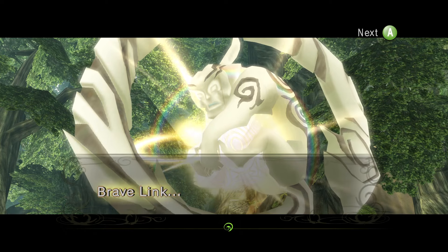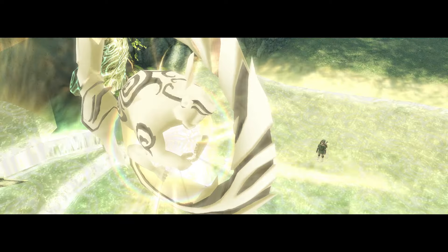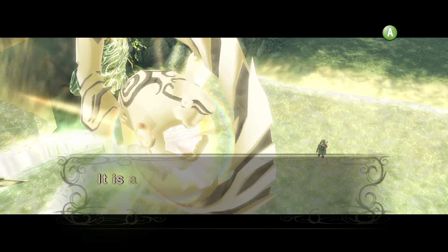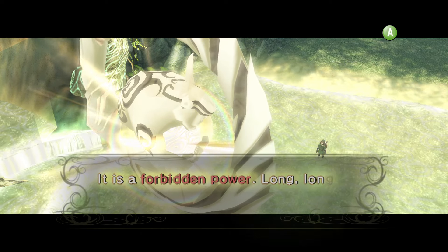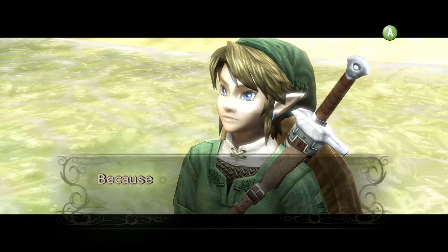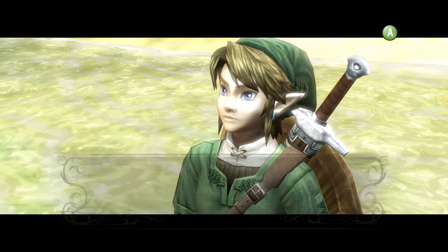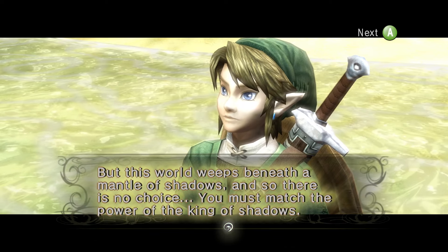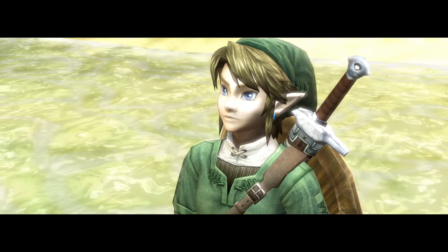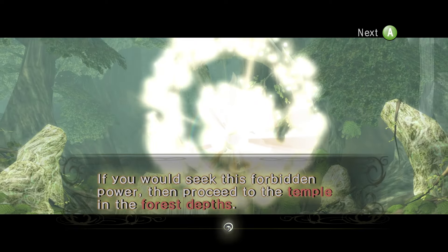Hell yeah — green tunic! Now it feels like a Zelda game. 'The green tunic that is your garb once belonged to the ancient hero chosen by the gods. His power is yours — the true power that slept within you. Your name is Link. You are the hero chosen by the gods. A dark power rests in the temple deep within these woods — a forbidden power that I and the other spirits locked away long ago because of its nature.'